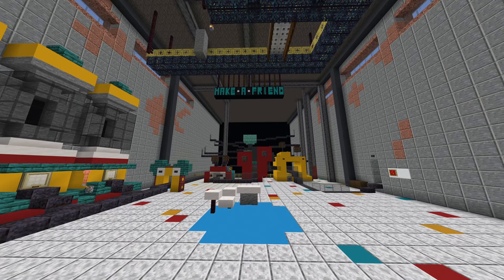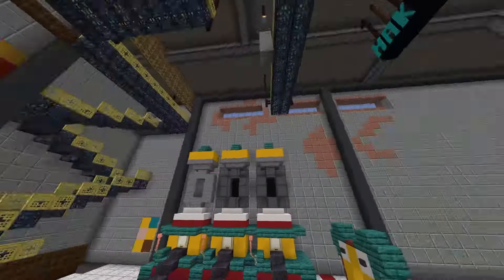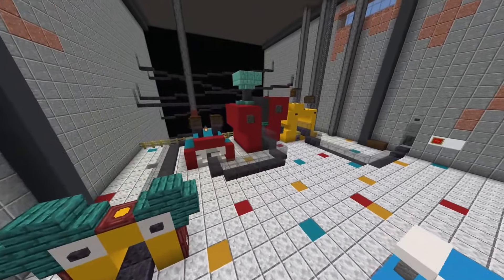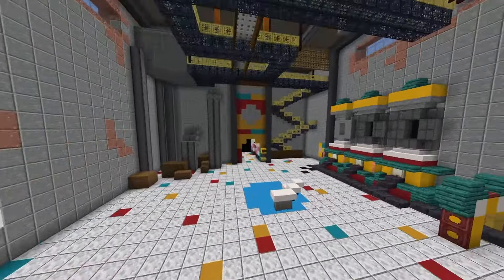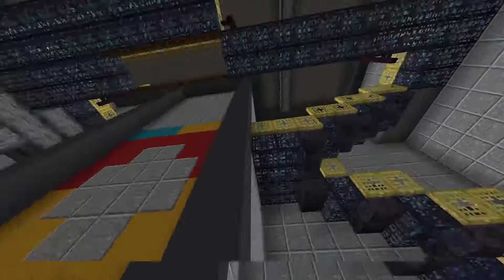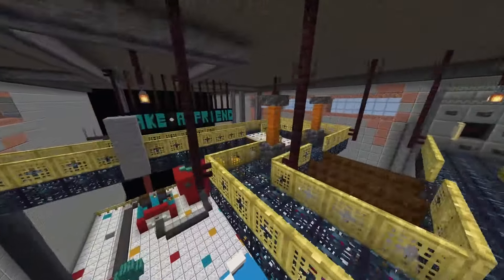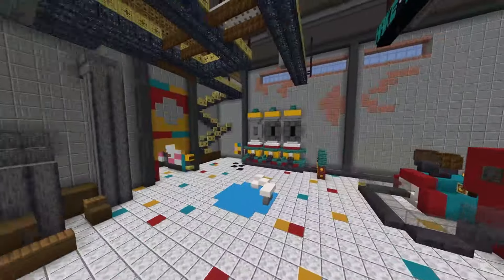Welcome back. Let's make Poppy Playtime Chapter 1 - this is part seven of ten, and it will be just the Make a Friend room. This is one of two mind-losing parts; the other one is the pit room. That's really all there is to the room, so enjoy the tutorial.